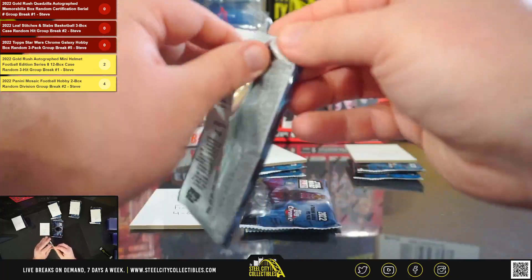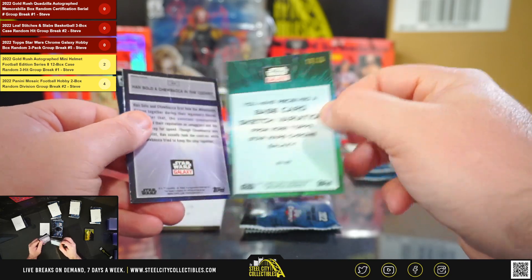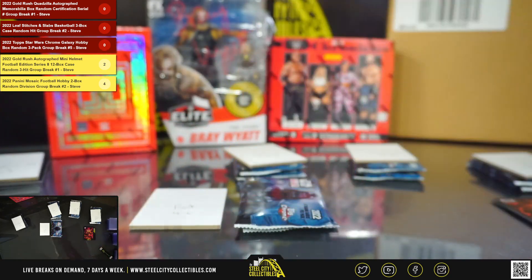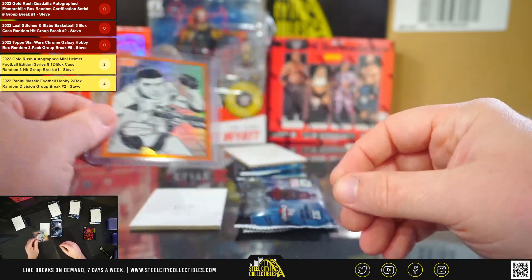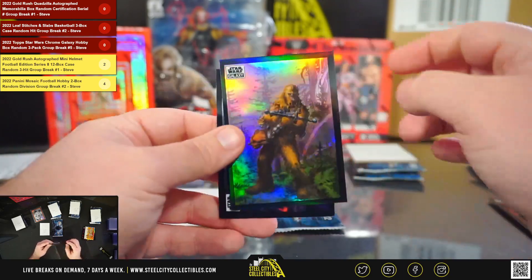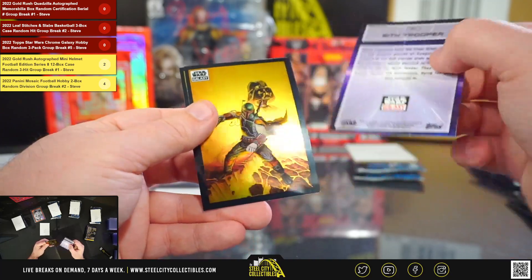Now Frank's packs — four, five, and six. We've got an orange base card sketch variation, number 19 of 25. Also a Han Solo and Chewbacca in the cockpit refractor, a Wookie in the Wilderness refractor, and in the final pack a refractor of a Sith Trooper.